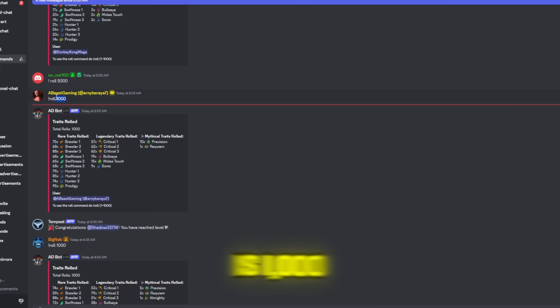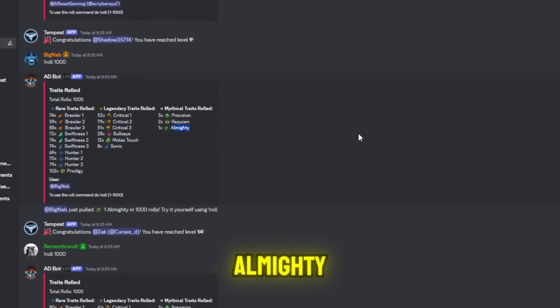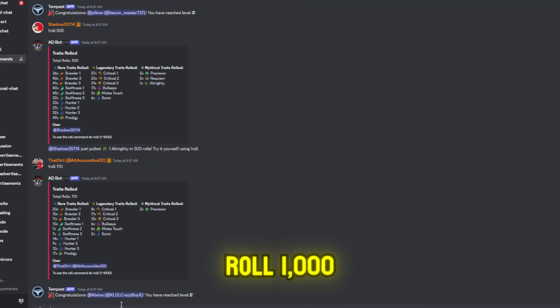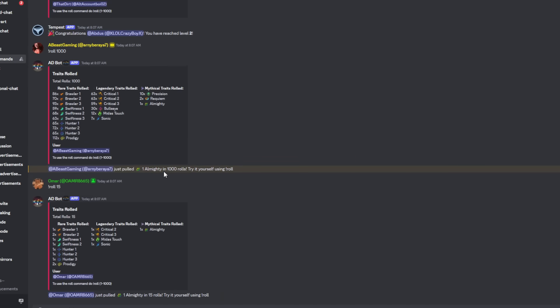By the way, since this is 1,000 rolls, that's basically 5,000 trait crystals, and I didn't get a single almighty — just a bunch of Requiem and other traits. Let's test it again. This guy finally got an almighty after 1,000 traits. I did another roll of 1,000, and I finally got an almighty trait crystal. So this is after 2,000 rolls — that's around 5,000 plus trait crystals.